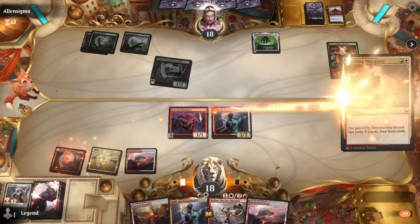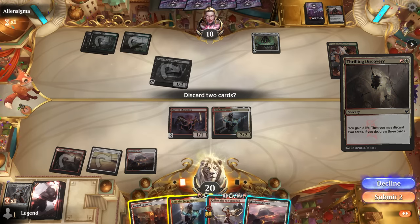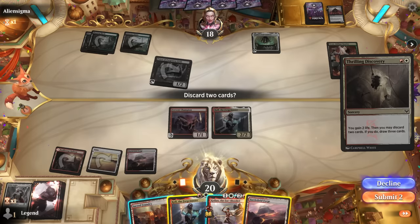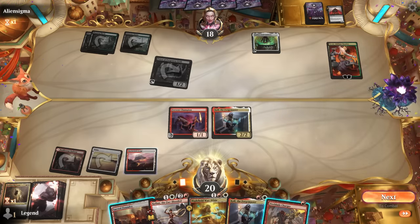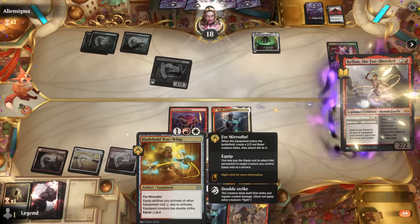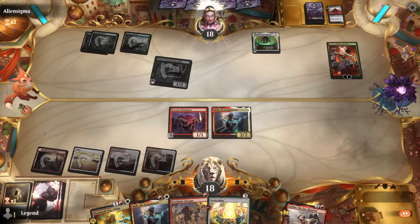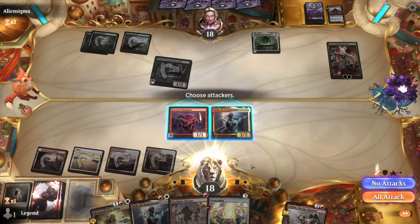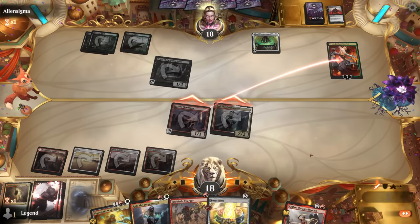We get a backup Forgemaster. We could go for Fireblade Charger to have something else to sacrifice to the Priest next turn, but with War Whip giving Charger a discount, it can also maybe combo off with the ring. If they don't disrupt us and tap their Cauldron on their turn, we technically can combo next turn.